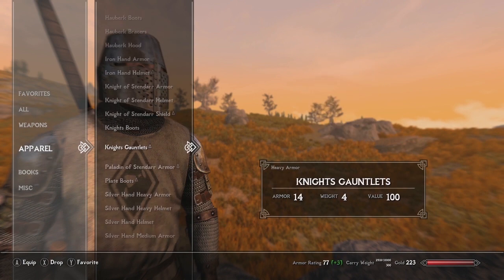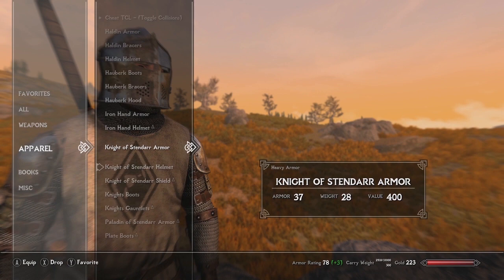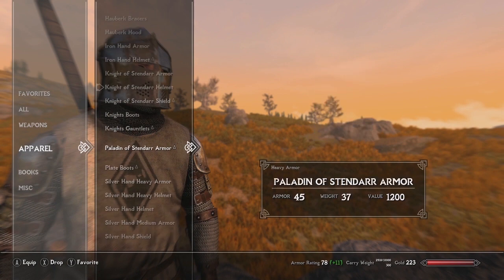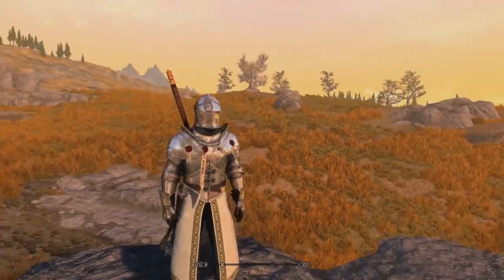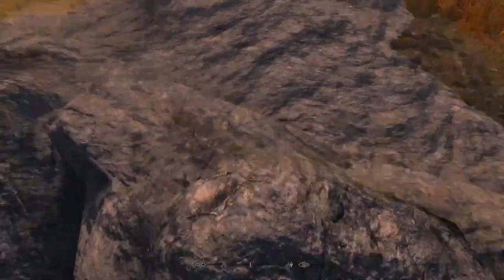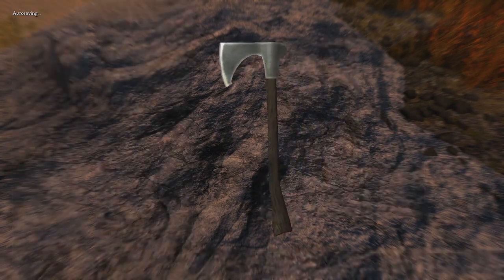Let me throw on my Knight of Stendarr armor — the knight gauntlets and knight boots — and then go ahead and showcase the weapons. There's an assorted mix of weapons in this mod and we're going to take a look at them.